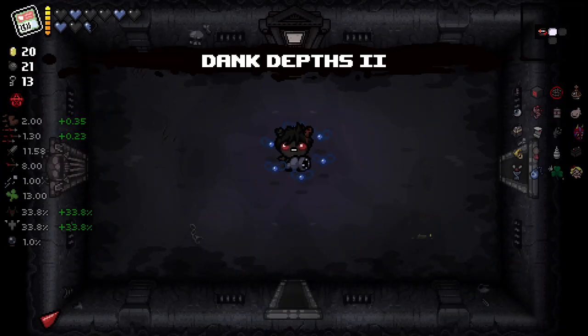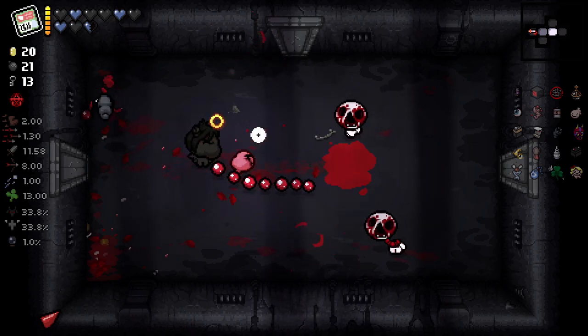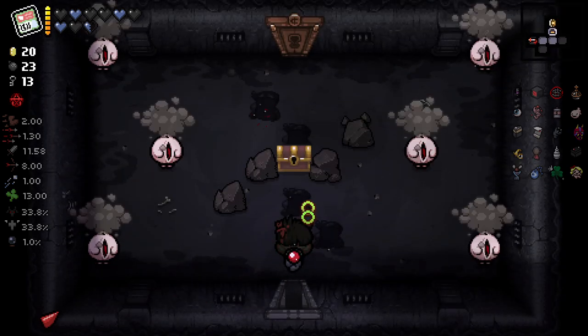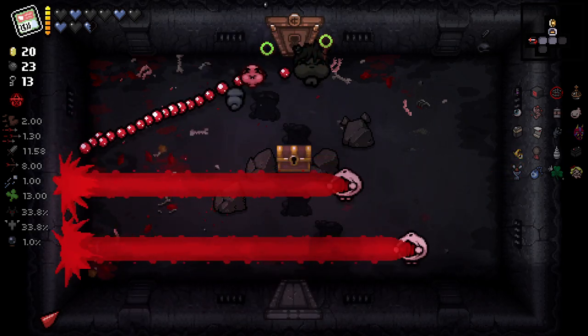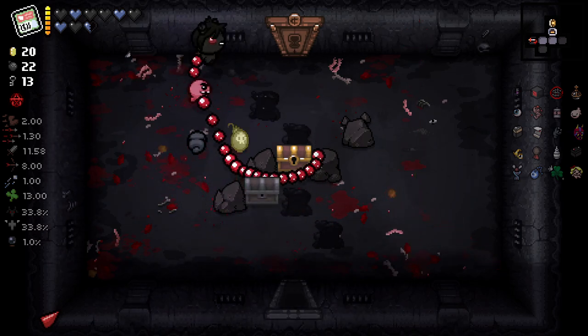This is a good run. The Tainted Mask is doing us some great stuff. And I keep forgetting we've still got Fly Boy, so we're still getting upgrades per floor — damage ups and stuff per floor. And we have 13 luck. Basically, if you get the item that gives you boss rewards upon clearing the boss without getting hit, you have infinite luck — you'll just keep getting luck constantly.